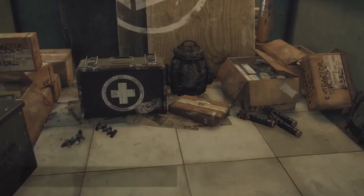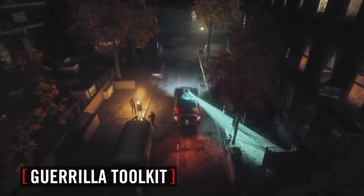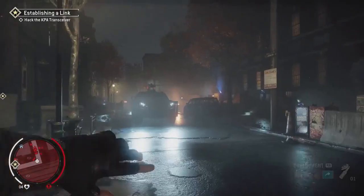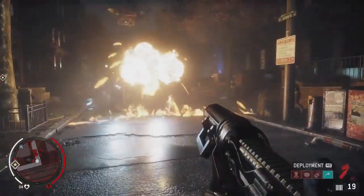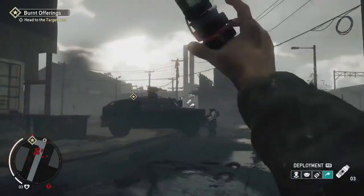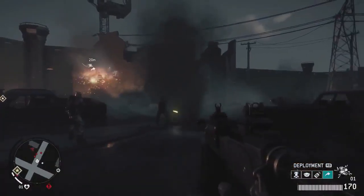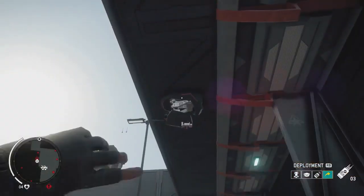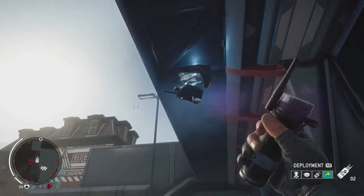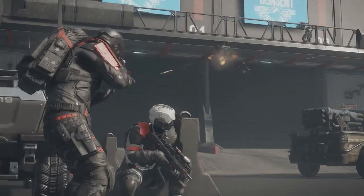But guns will only get you so far. The Gorilla Toolkit is your best friend, rookie. We've developed four devices that you'll need to master unless you want to die a greenhorn. Incendiaries are great against personnel, and an IED gives you an explosive solution to heavy armor. If you're in the mood for something a little more versatile, we've got the Hack Tool. It'll fry security cameras and turn drones and automated turrets against the KPA.